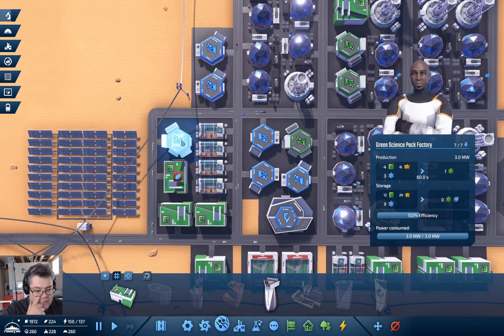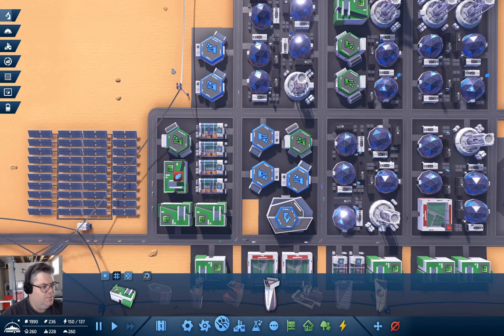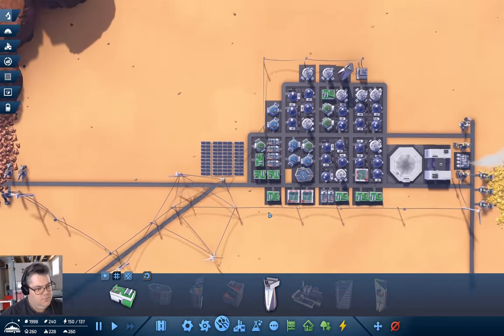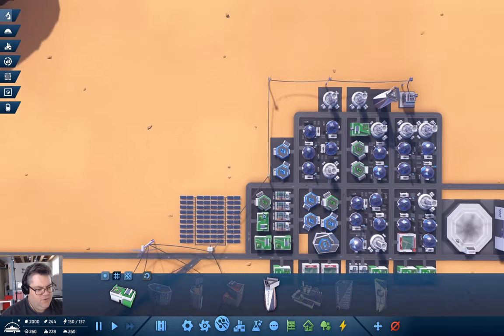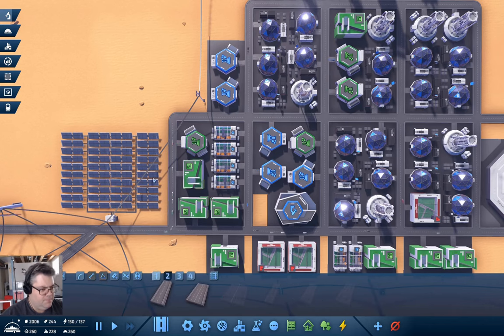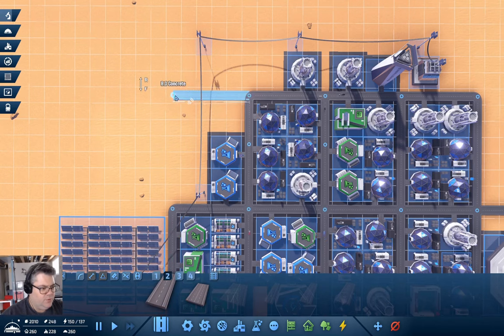Now we have another electronics factory. It looks like we're producing enough blue science — maybe. I might want to have even more of that stuff in production. More green science probably — I'm going to put another block in for the road.